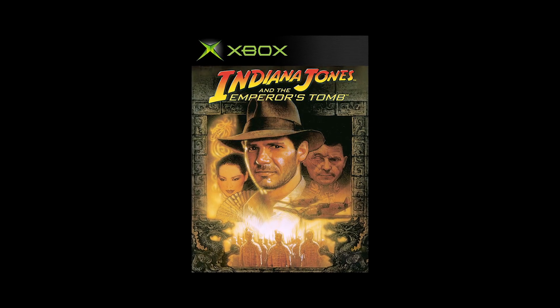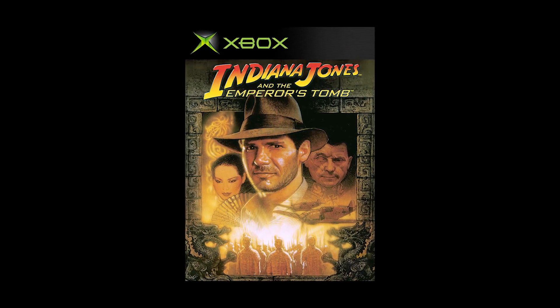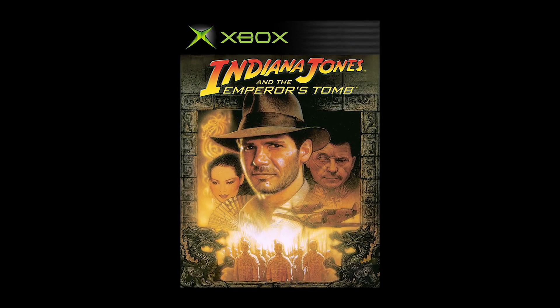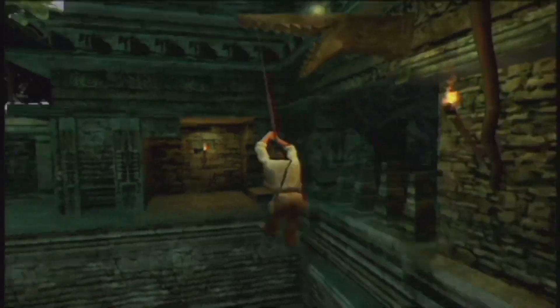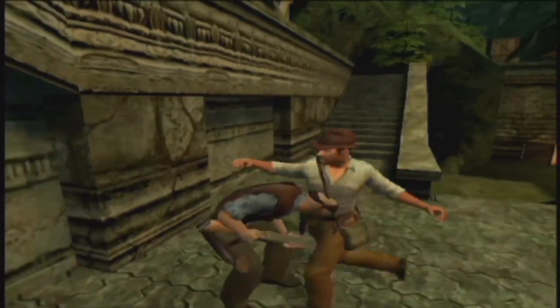Then for the classic lineup via backwards compatibility, on February 1st, it's time to put on your fedora and crack your whip in Indiana Jones and the Emperor's Tomb. Help Indy recover one of the most powerful artifacts known to man, the Heart of the Dragon.